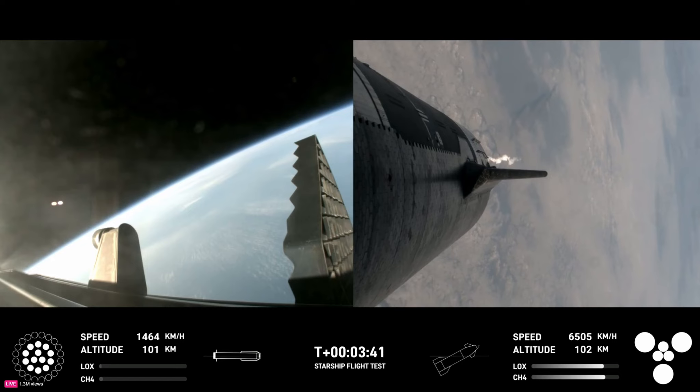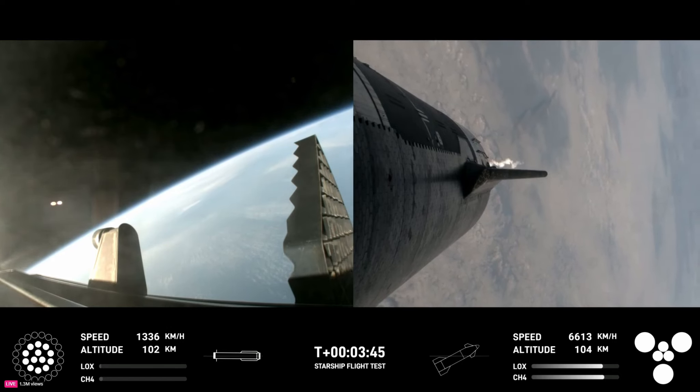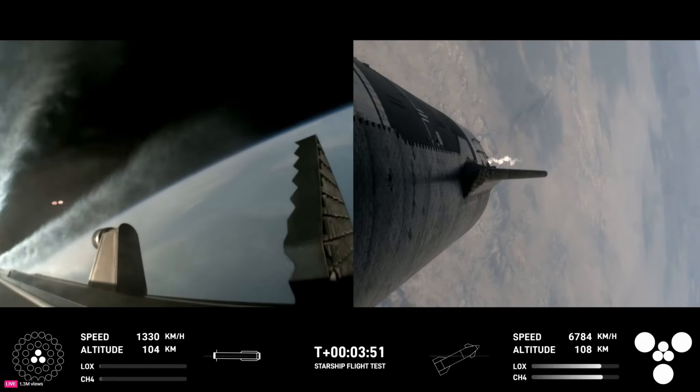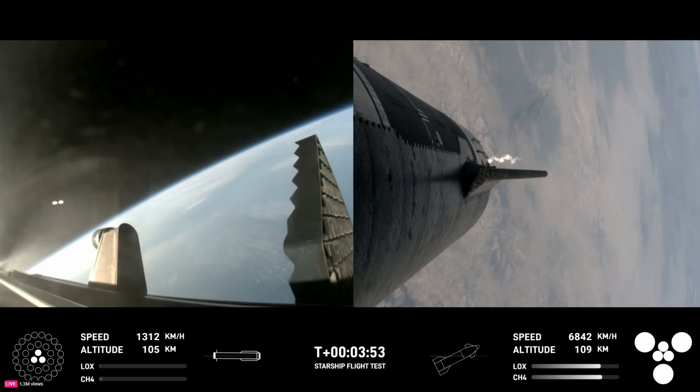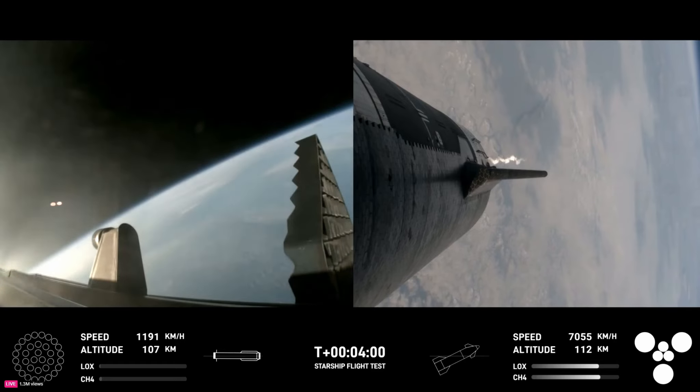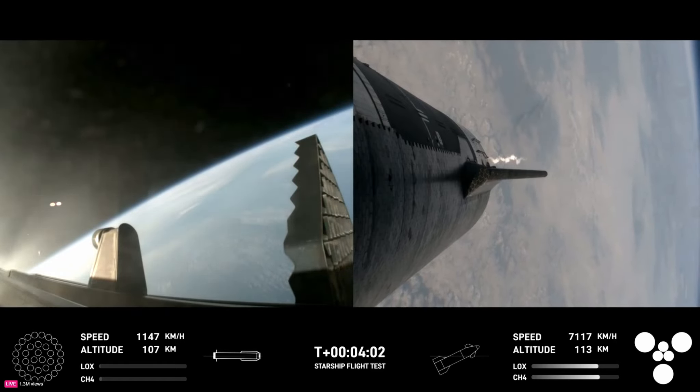This propels the booster back toward the coast, taking it to a landing in the waters of the Gulf of Mexico. As you can see on your screen in the bottom left-hand corner, we were only using the 13 center engines from here on. Boost-back burn shutdown — confirmation of good boost-back burn shutdown. H2 tank pressure is nominal.